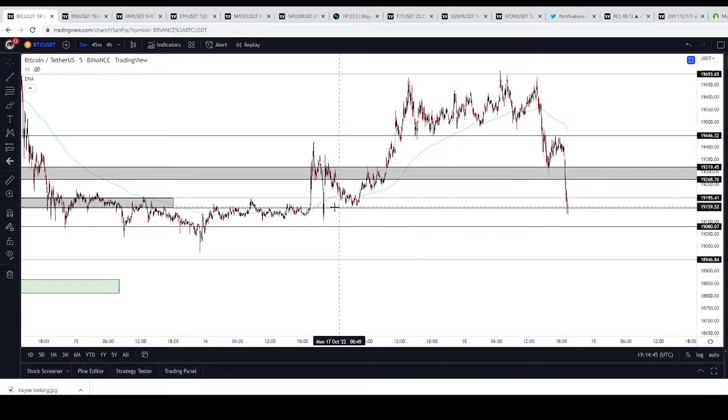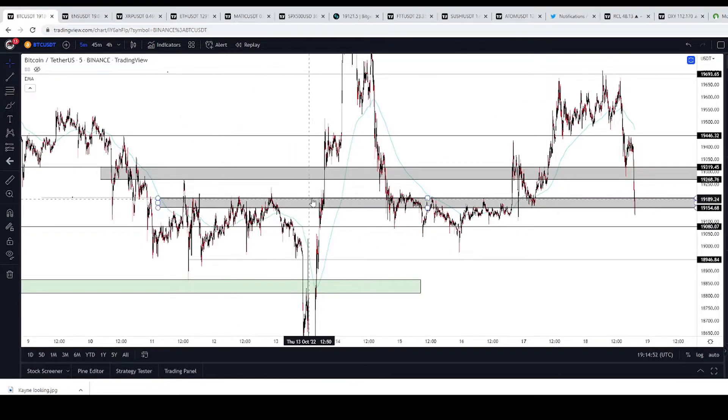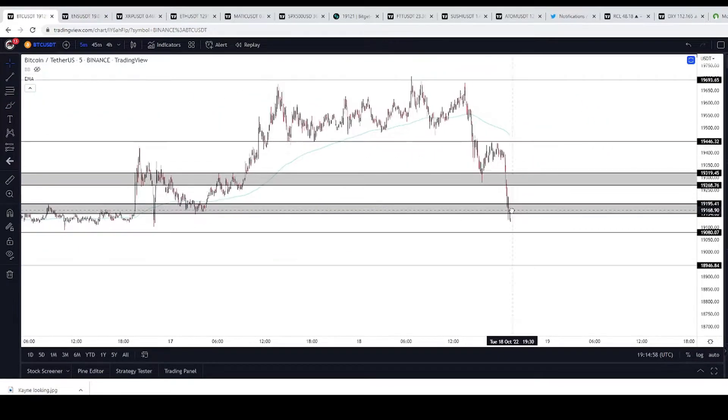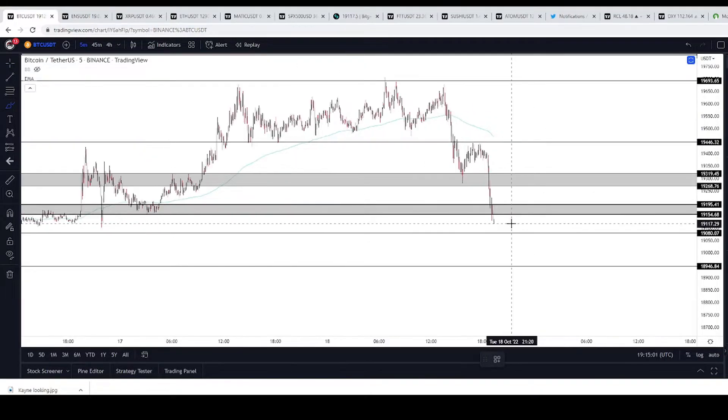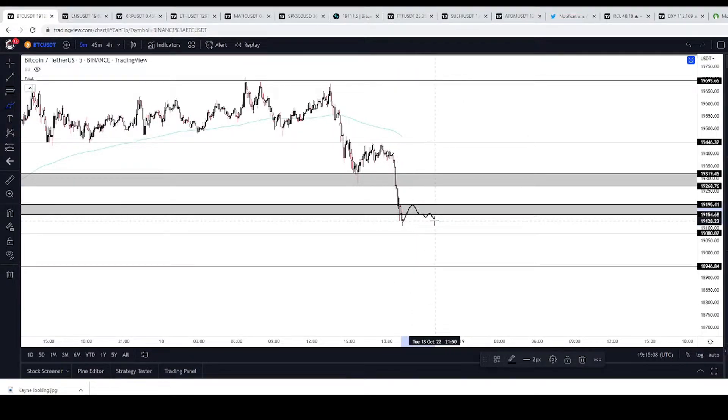We wanted them to take these wicks right here — it's a pretty nice spot. A nice place to take some wicks and maybe stop it out, let some people short the hole. I'm hoping they stop draining it down, but I'm not sure. I may have closed it for no reason. I want them to get back above here and maybe get a nice wick into 1322, then come take the rest of the liquidity down to 18.9.